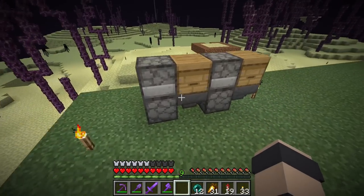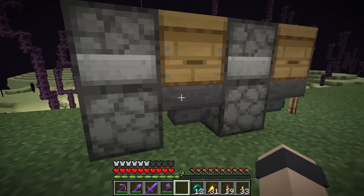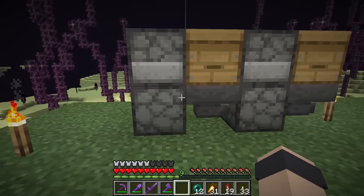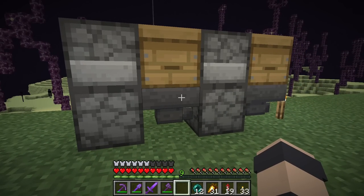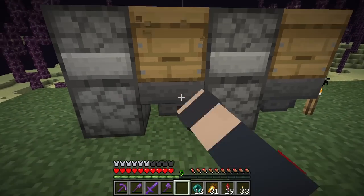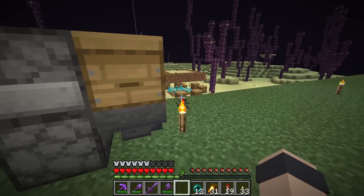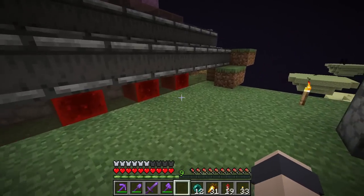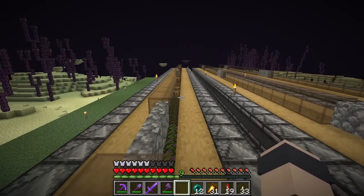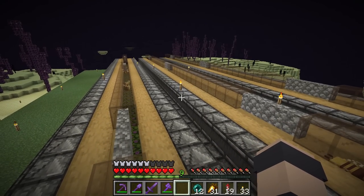Another reason I really like Ian's design is it only requires one hopper per beehive, while most bee farms require at least two, sometimes with a minecart system too — and all that generates a little lag. It's always checking if it can pull an item or push one into the dropper, which isn't a big deal on a small scale, but once you go large scale that little bit of lag starts to add up.